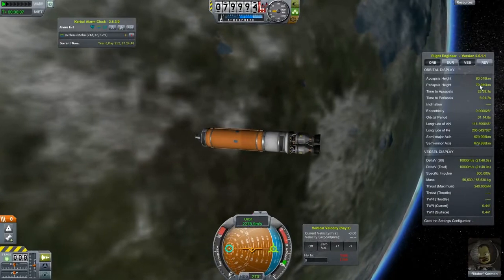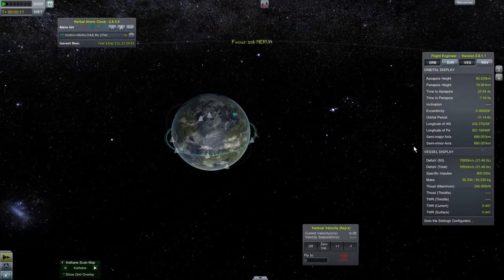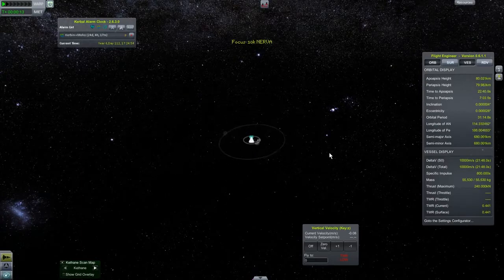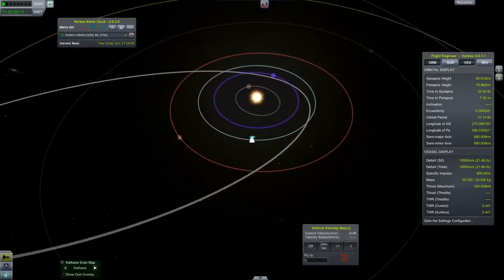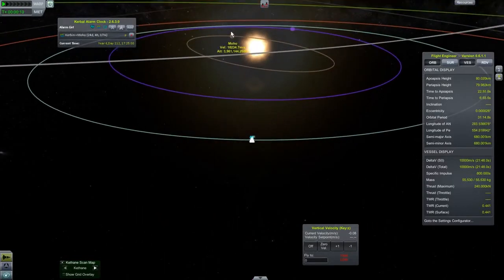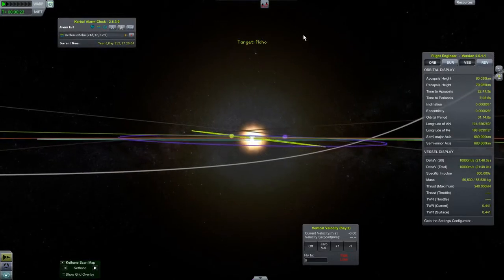As you see, I've got a ship here in an 80 by 80 kilometer orbit around Kerbin and it has exactly 10,000 Delta V. I'm doing this to show you how to get to Moho with maybe not the least amount of Delta V possible, but with not very much.